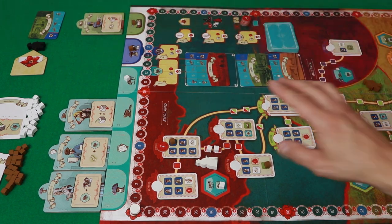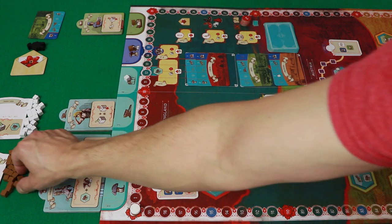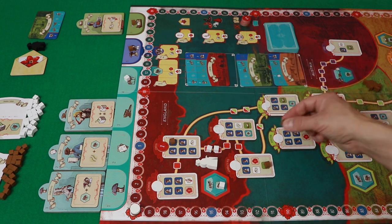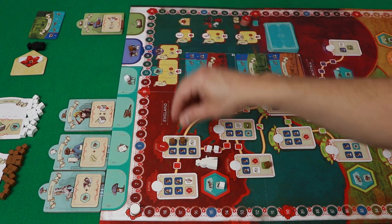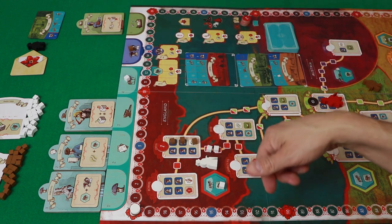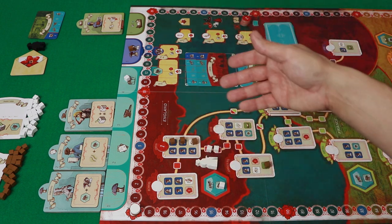The rest area lets you save cubes for later. In a later turn, if I place a cube out, I can take one cube from my rest area and do it twice. So I can say: I'm going to take this supporter here, take my cube off the rest area, take another supporter or use the other action — I basically get to take two turns at once by using a rest. You're saving up cubes to use them later.